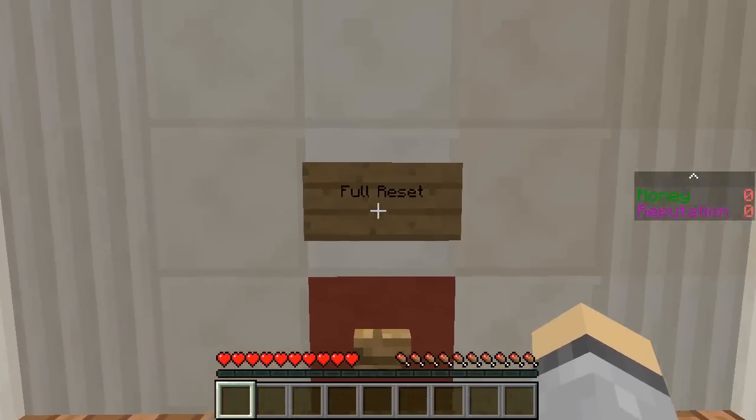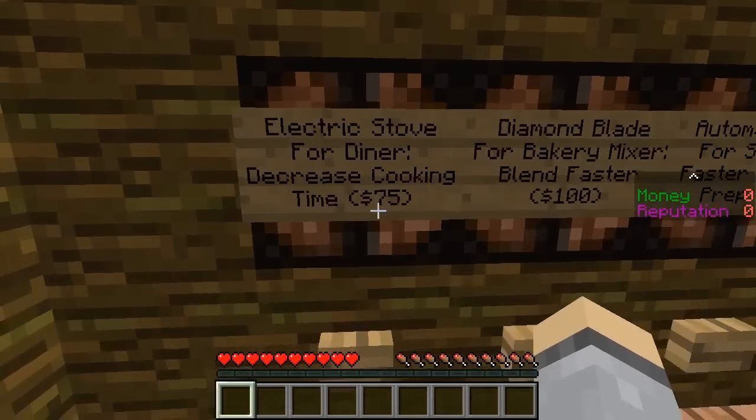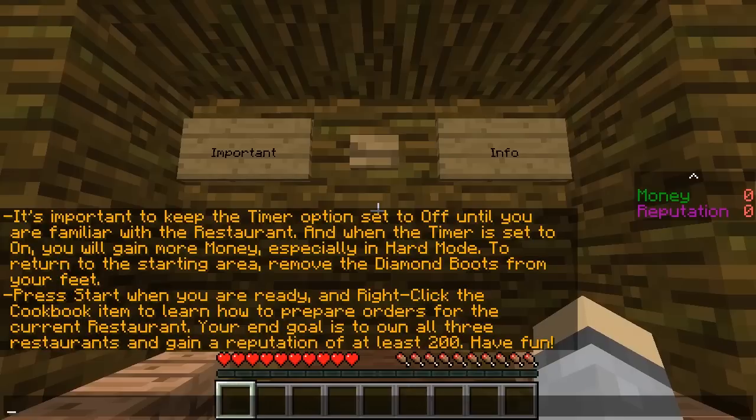You can start the task thing here. Full reset. And basically you just got to run the restaurant. So let's quickly refer here - important info. It's important to keep the timer option set to off until you are familiar with the restaurant. When the timer is set to on, you will gain more money, especially in hard mode. To return to the starting area, remove the diamond boots from your feet. Press start when you're ready and right-click the cookbook item to learn how to prepare orders. Your end goal is to own all three restaurants and gain a reputation of at least 200.